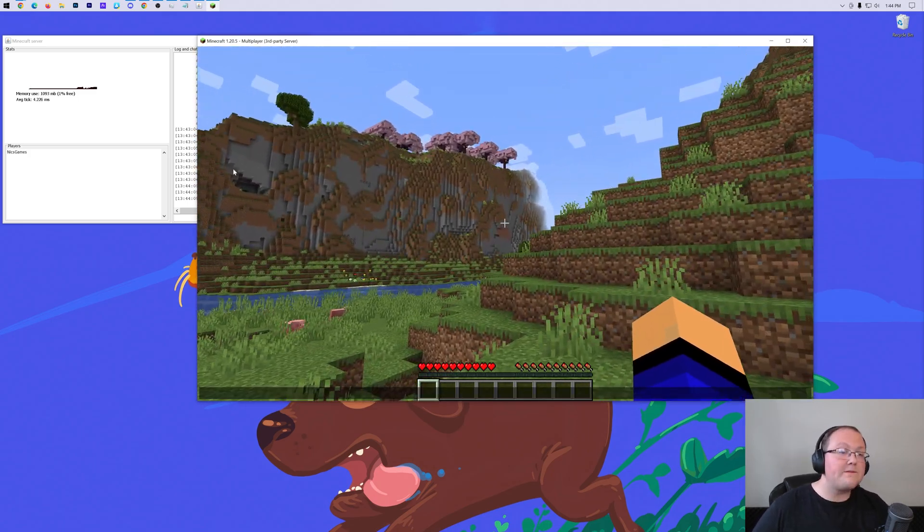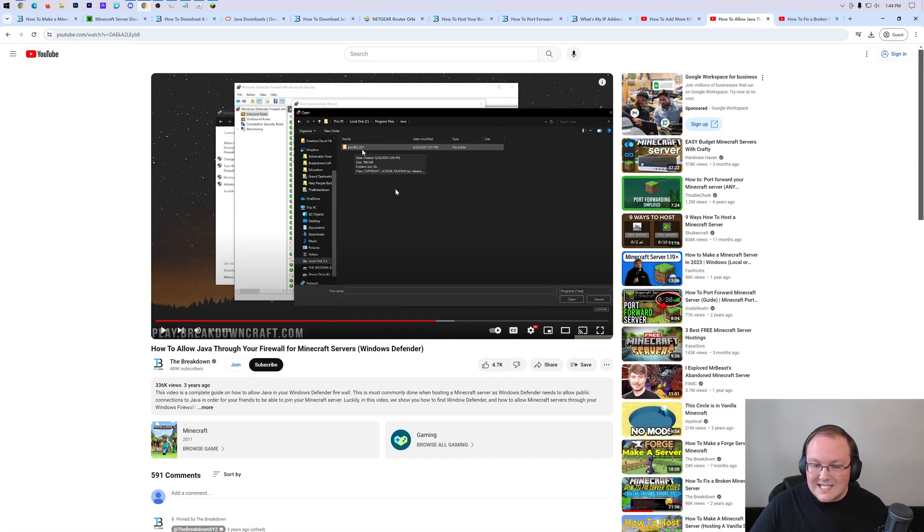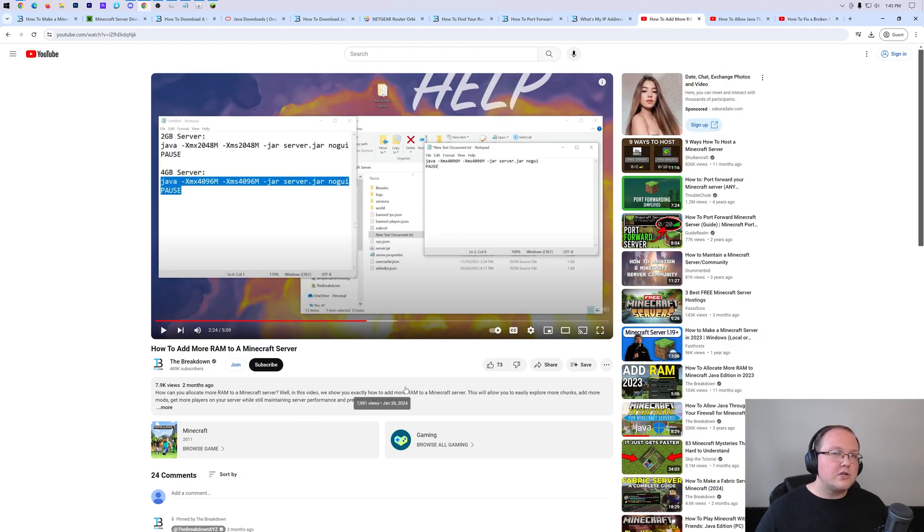What do you do if your friends can't join? The first step is checking your Windows Defender firewall - most likely this is blocking your friends from joining the server. Go through the guide in the description to allow Java through Windows Defender. If you still have issues, it could be an antivirus, a firewall on your computer, or a firewall on your router that needs to be changed. We also have a guide on how to fix a broken Minecraft server - it covers everything you might need including connection issues. We also have a guide on adding more RAM to your server if it's randomly crashing, so you can set a custom amount of RAM and launch the server consistently.